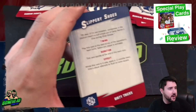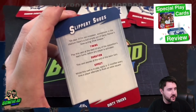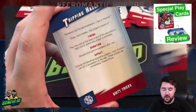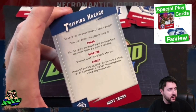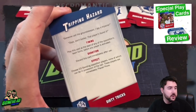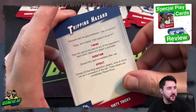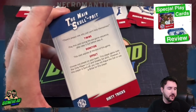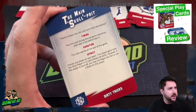'Slippery Shoes': play at the start of your opponent's team turn — while in play, minus two to every rush (Go For It). 'Tripping Hazard': play at the start of any of the opposition's team turns, choose d3 standing players on the opponent's team, none of which can be in possession of the ball — these players are immediately placed prone.